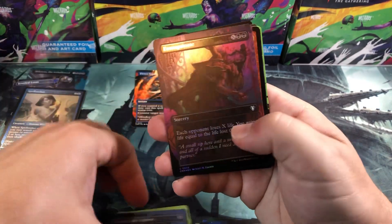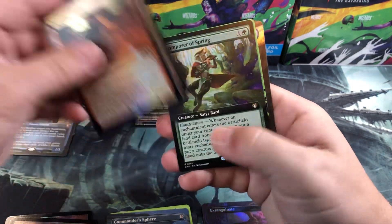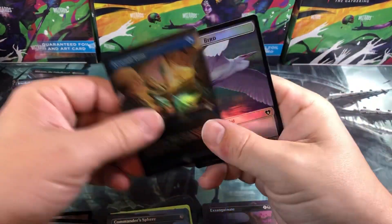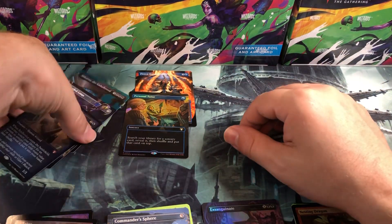Last pack: Caretaker, Spear of Heliod, Sandwurm, Nesting Dragon, Safari Skyblade, and an Etched card that's looking good. Composer of Spring, Azusa, and a Personal Tutor to close it out, plus a Bird Satyr token.